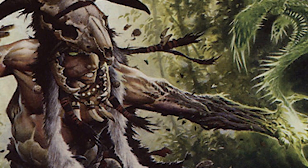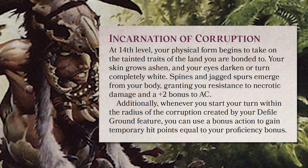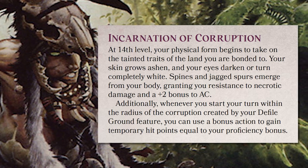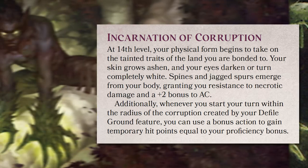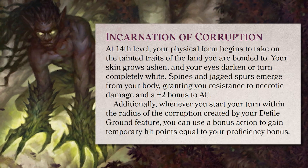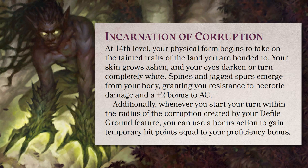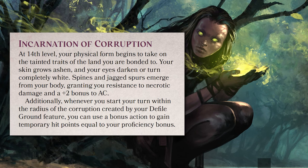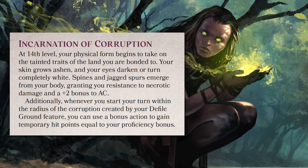The capstone feature at 14th level is Incarnation of Corruption. Forever altered by the tainted land, your body changes as well, gaining ashen skin, monochrome eyes, and jagged spines — traits that used to only manifest on your Wild Shapes. As such, you get a +2 bonus to your armor class even while out of Wild Shape, resistance to necrotic damage, and a bolstering of temp HP if you spend a bonus action while standing on your defiled ground. Rather than a game-changing gambit or a signature move, your druid embraces the permanence of their affliction, reaping their benefits in full.